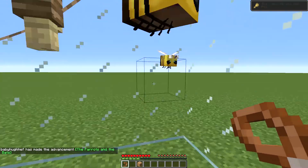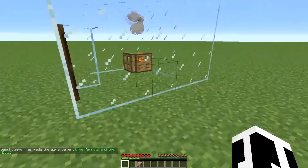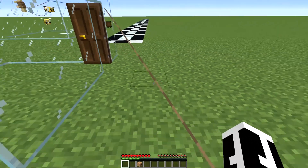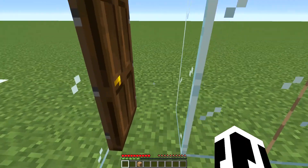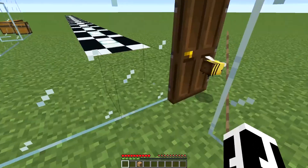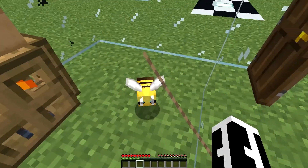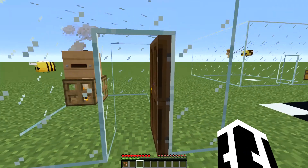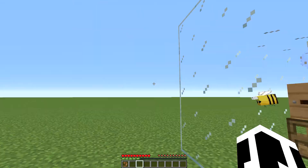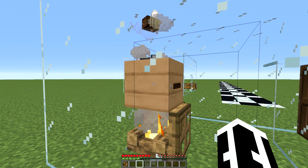Snag the little guy and bring them over here, lock them in for now. It's a little tricky to get them through - you can always make bigger doors. Throw a beehive up in here, and once you get three of them in there, knock it down. Make sure you use Silk Touch - if you don't use Silk Touch it's not going to work. Also make sure you have a campfire underneath; the smoke keeps the bees calm or they will attack you.